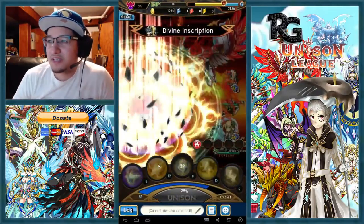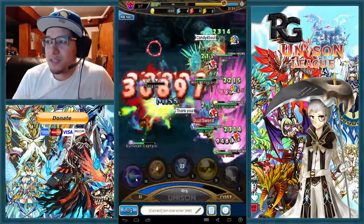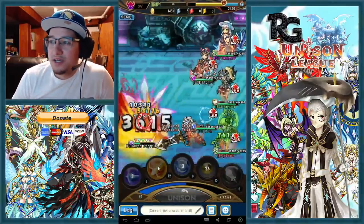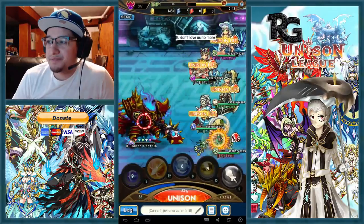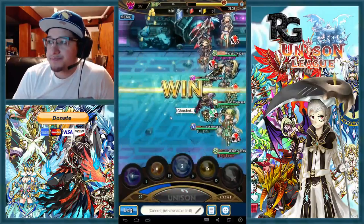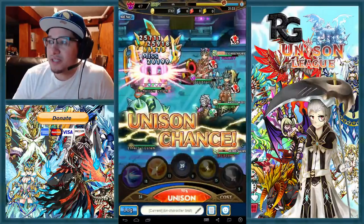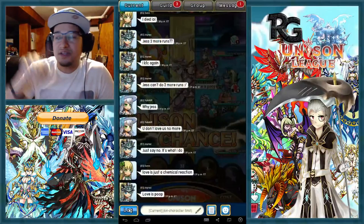It also gives your DPS a reason to pay attention more, because once you kill the Gorgon you only have one target. Otherwise someone might be looking at the other target and then — oh shit — the Gorgon uses his counter attack and they just killed themselves. Anytime mirror reflect or reflected damage is in play, you want to be careful as a DPS because you can kill yourself.